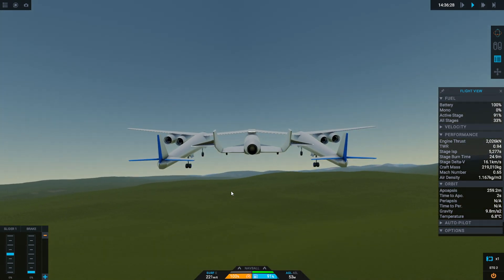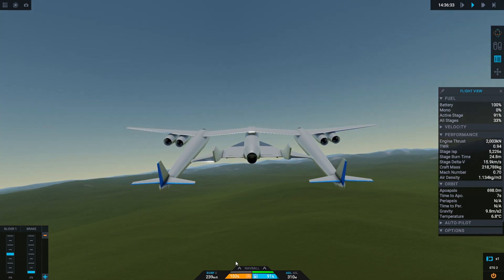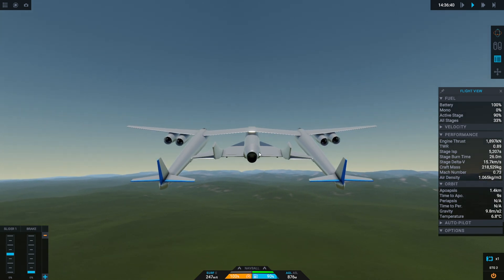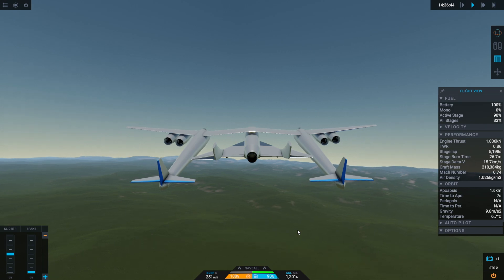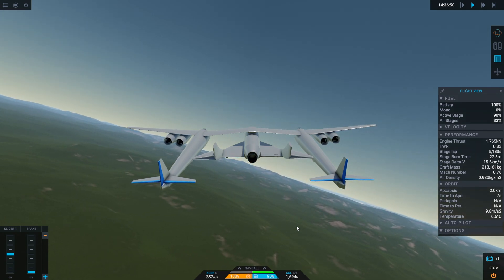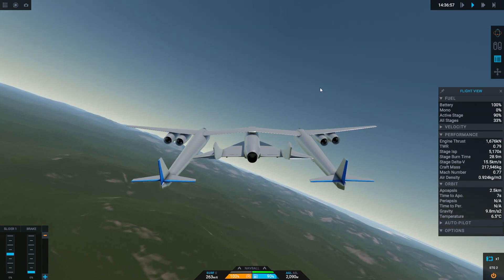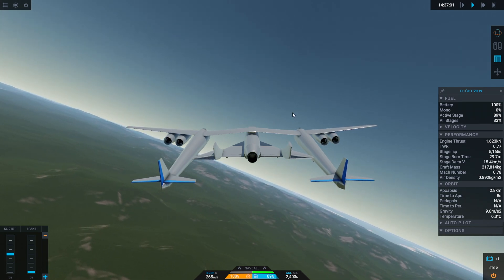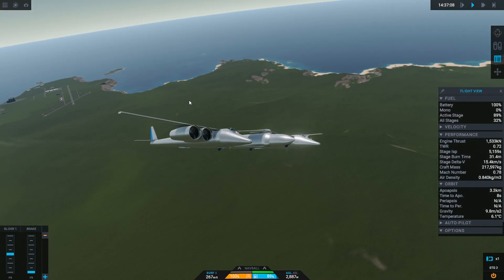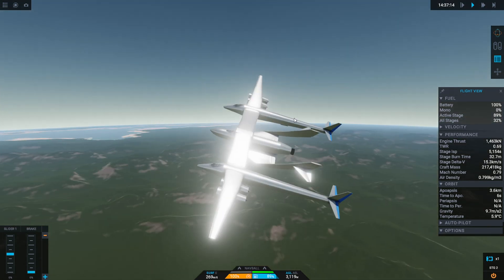There we go — it normally takes off a little bit sooner than that but never mind. The max speed of this craft is about 300 meters per second. We've just got to gain altitude here. What I'm going to do, since I haven't tried landing this back on the runway, is go off to the left, swing around in a big loop, gain height and speed — mostly height — and try to go around to the launch site runway.